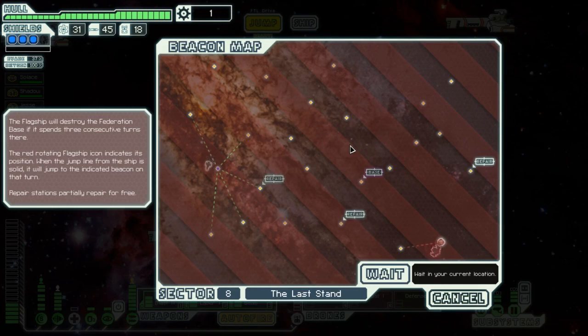Repair stations partially repair for free. So it's gonna take a few turns to go over there and then it's gonna head towards that repair station. But repairs are whole and provide supply — so you can visit various base repair stations to fix up. There's a base over here, don't know what that does. Let's start jumping.